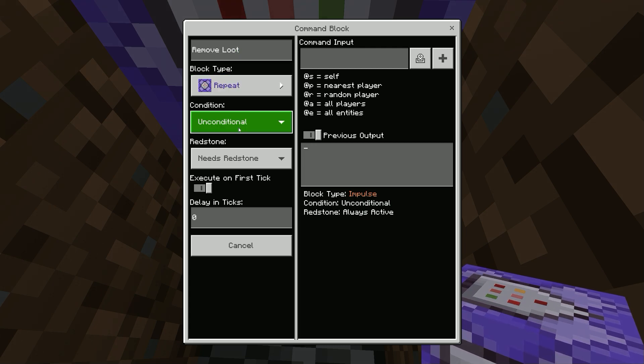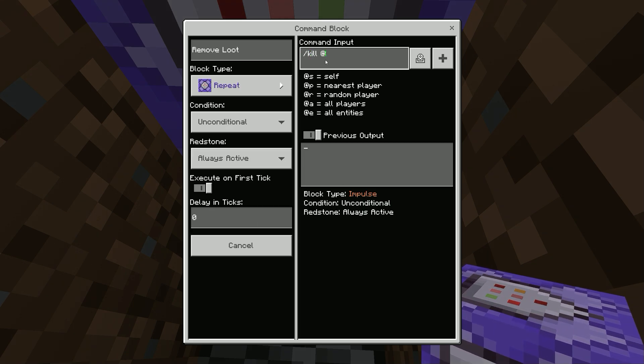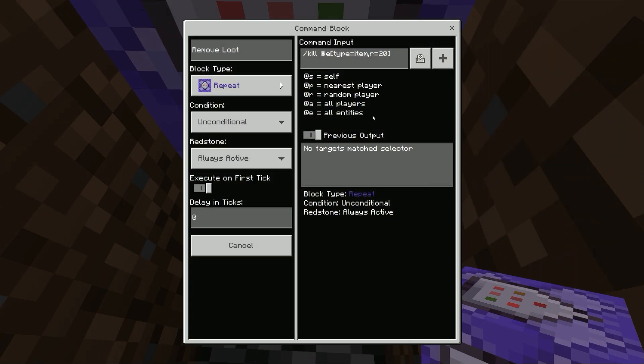Make sure your block type is repeat, condition is unconditional, redstone is always active, and delay index is zero. Now you can just type in /kill @e[type=item,r=20]. Now you can close the first command block.